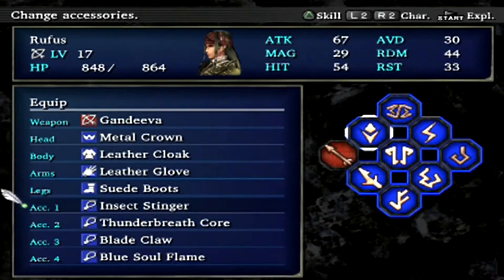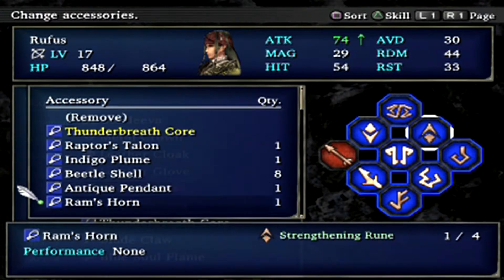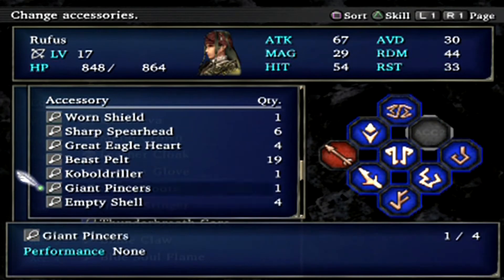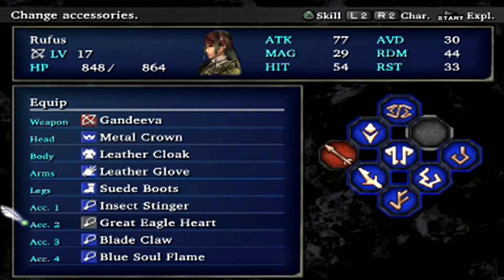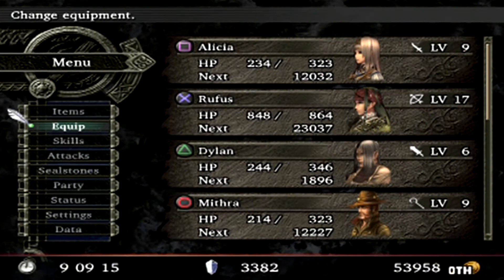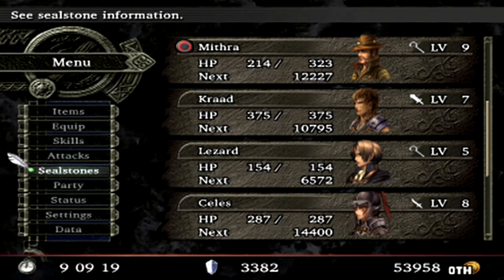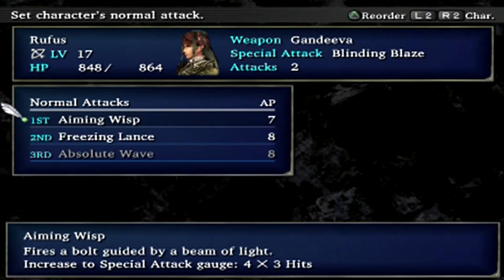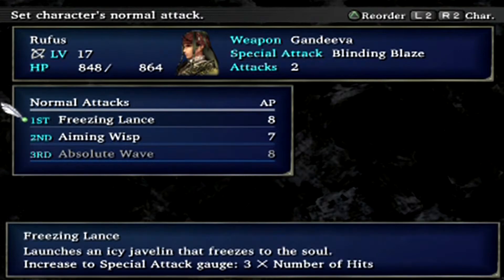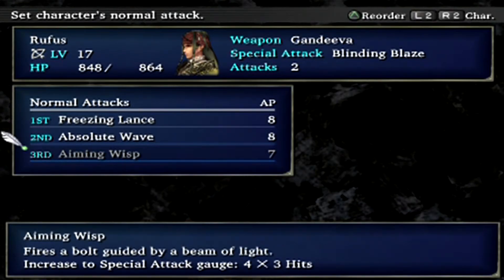Same thing with Rufus — I want to give him one of those. We're going to have to sacrifice Descaling Might, but that's okay. I know I have a Might Potion in my inventory, but I still want to save that for another boss. Now I need to rearrange Rufus's attacks. Yep, that looks good.